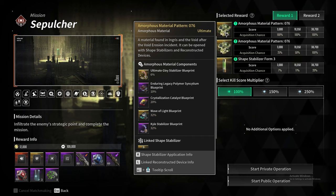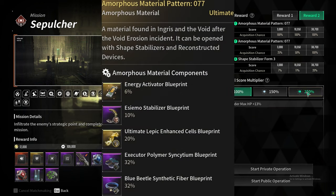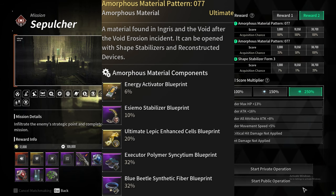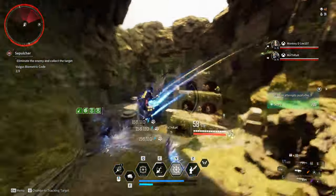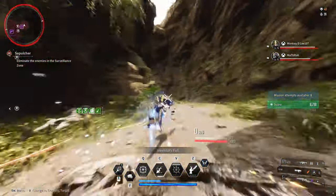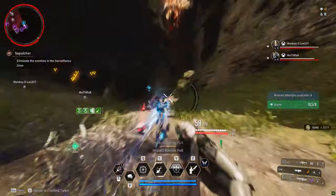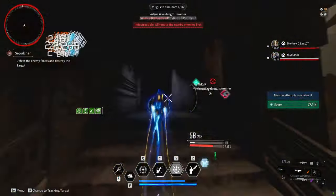Pattern 76 and 77 are amazing patterns that can be opened at the Devourer, making this a quick and ideal stacked farm for catalyst and activator patterns. Pattern 76 can drop Ultimate Clay Stabilizer, Enduring Legacy Polymer, a catalyst blueprint, Wave of Light blueprint, or a Kit Kyle Stabilizer. Pattern 77 can drop an Energy Activator, Isomose Stabilizer, Ultimate Lepic Cells, Executor Polymer, or Blue Beetle Fibers — not to mention the gold, decad, and experience. The average run is about three to four minutes depending on your team and loadout.